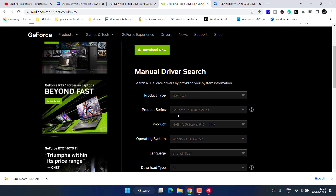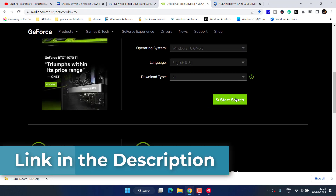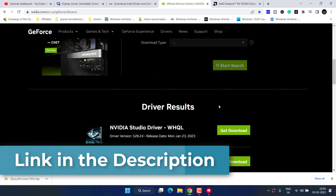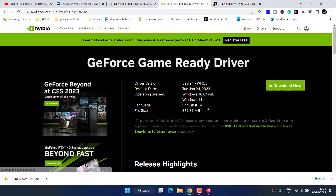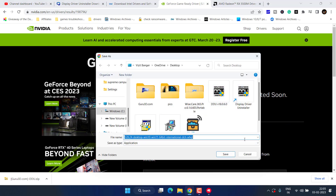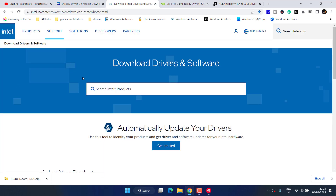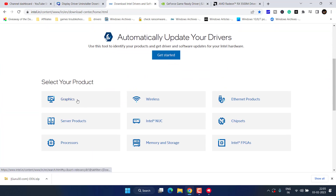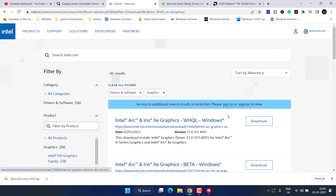For NVIDIA users, scroll down and manually provide the details for your graphics card, then hit the Start Search button. You will find the option for Game Ready Drivers — click Download. For Intel users, choose the Graphics option and from the left pane select the name of your graphics card.